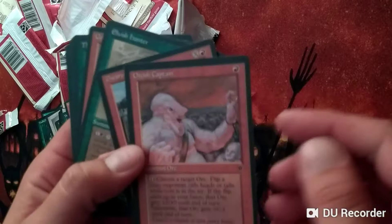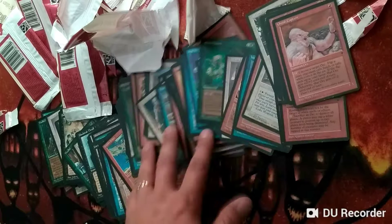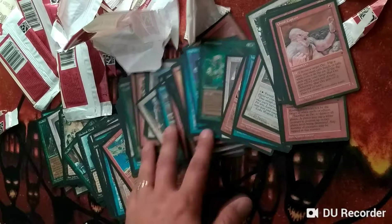Well, there we go. We got through 14 packs. We didn't find any misprints. Hope you enjoyed the video and I'll see you soon. I'm going to be doing an Old School 93-94 Eternal Central Rules Goblins Tribal Deck Tech — we're going to talk about budget and non-budget, monocolor and splash, and everything in between, sideboarding and strategies. So stay tuned for that.